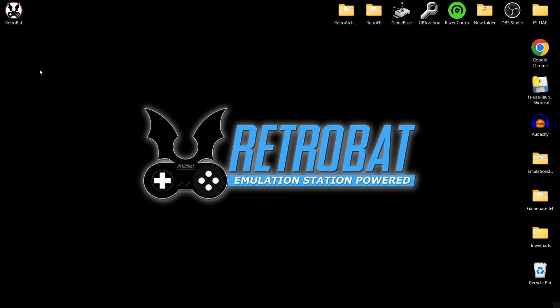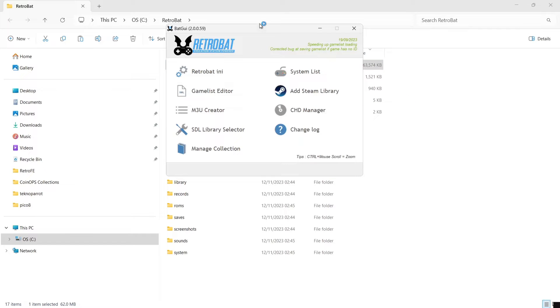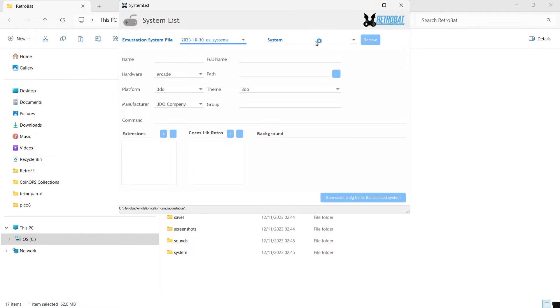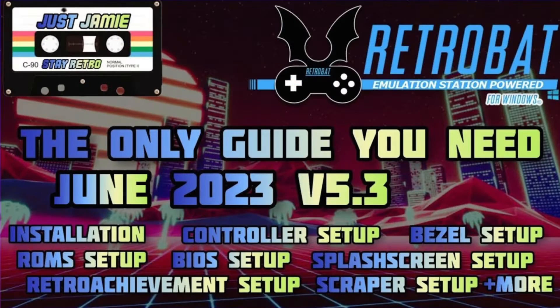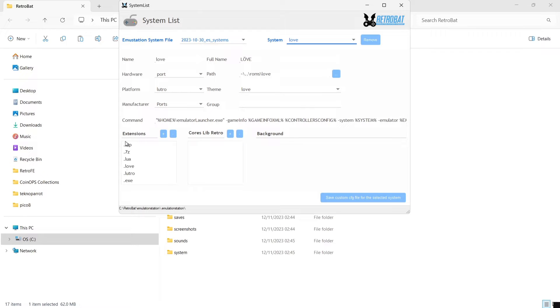While these games are downloading, I'm going to go to the RetroBat shortcut, open file location, and go back to the GUI. For those who watch every one of my RetroBat setup guides — if you can drop down the system list, check out my fully comprehensive guide and that will sort you out. Once you find LÖVE in the system list, under extensions you'll see the file extensions for this particular system: .zip, .7zip, .lua, .love, and .exe. Under libretro cores we don't actually have a RetroArch core for this, so we're going to need to download the emulator itself.